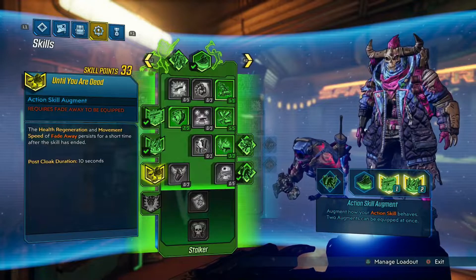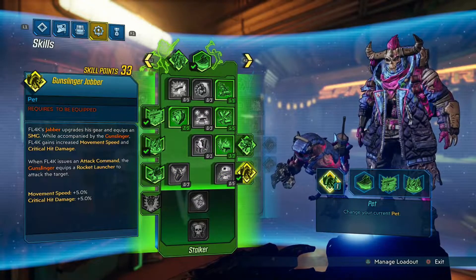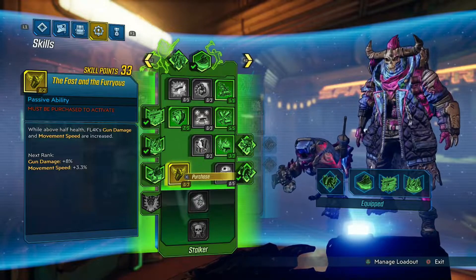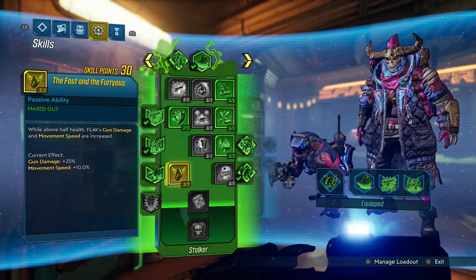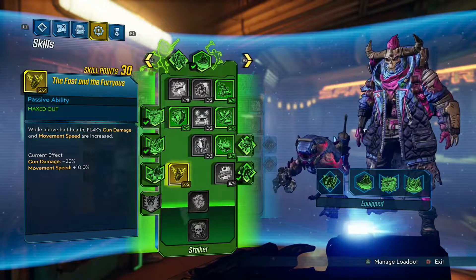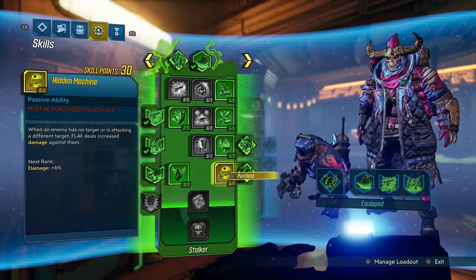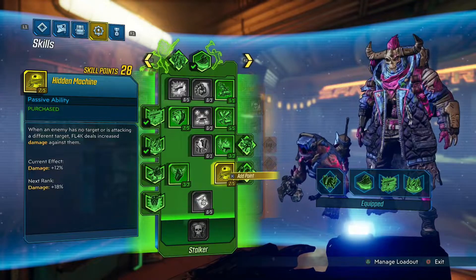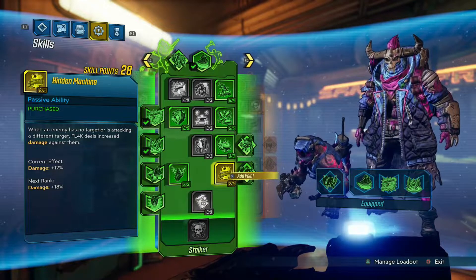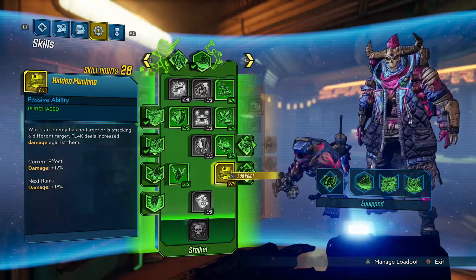After equipping your Gunslinger Jabber, put 3 points into Fast and Furious. This will increase your overall gun damage and movement speed, which is really nice. Then from here I go 2 points into Hidden Machine, mostly for the damage buff — especially if you're in groups and you're not the one being shot at, this works out really well.